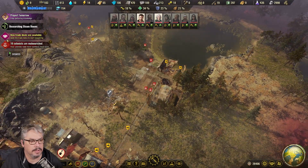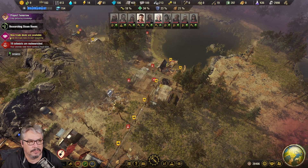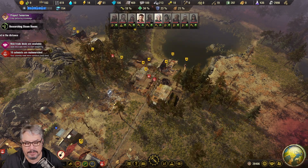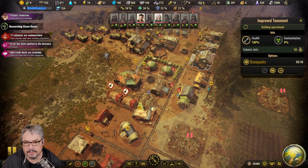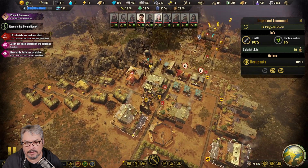Okay, clearly it's around the heat. New trade deals are available. Let's speed up. Let me just check - these are all improved. We need to start thinking about pulling these tents down.